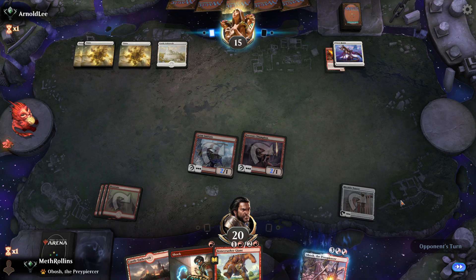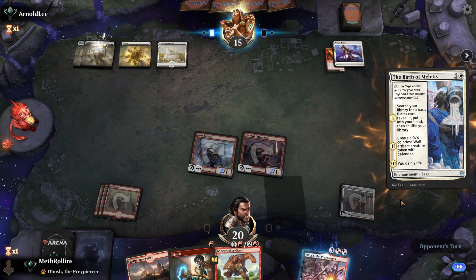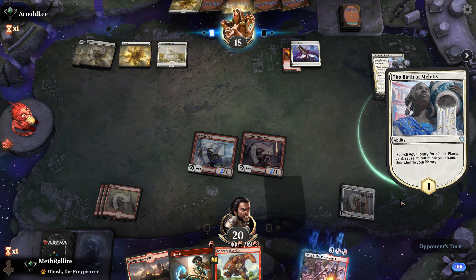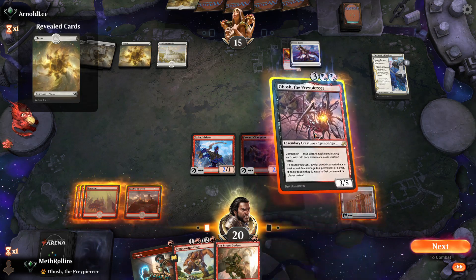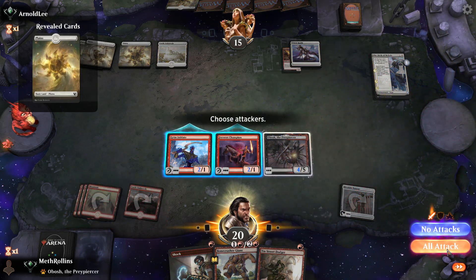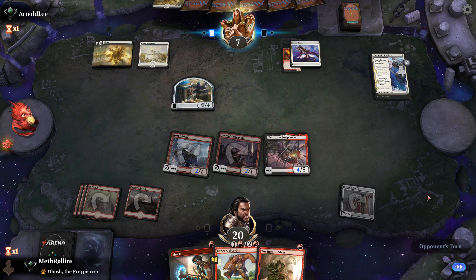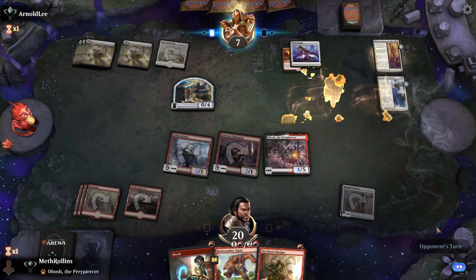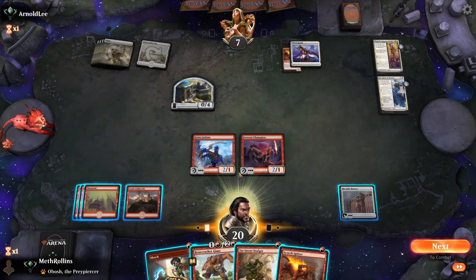Opponent hits their fourth land. They can probably start doing some cool things now — you would think. They play Birth of Meletis, which is not that cool of a thing. We can Obosh here and get in for a bunch of damage. Opponent uses Conqueror's Death on the Obosh — that's a good play, but it certainly did its damage.